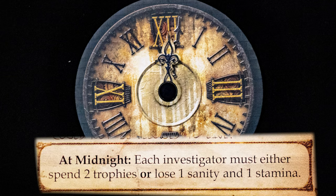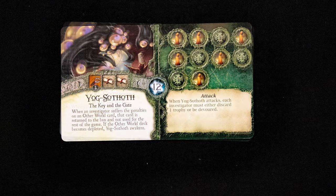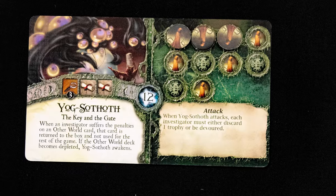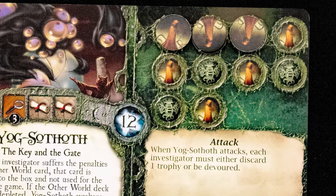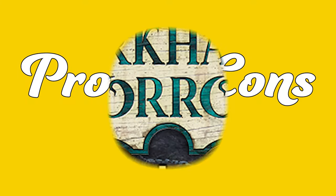After each player's turn, rotate this clock. When it hits midnight, resolve any midnight effects on encounter cards, plus draw a mythos card and resolve it. Mythos cards and failing some encounters add doom to this track — that's how monsters get added to the board — and if it fills up, the Old One awakens and starts attacking.